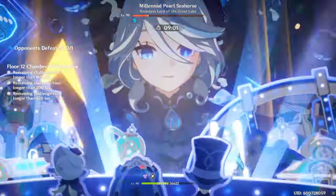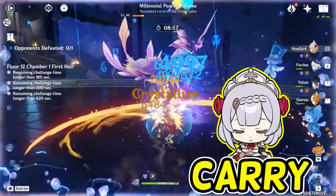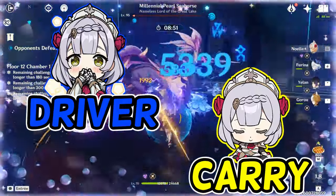Now with that base explanation out of the way, let's talk about Noelle's two main builds. You can either go with a carry Noelle focusing on her damage and building the team around it, or you can go with Noelle as a driver, focusing on the damage of your off-field units and using Noelle as a buffer for them while tanking all the damage.